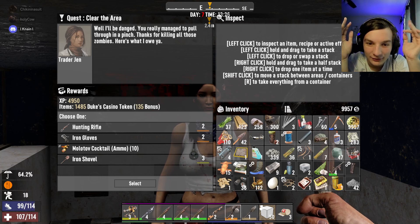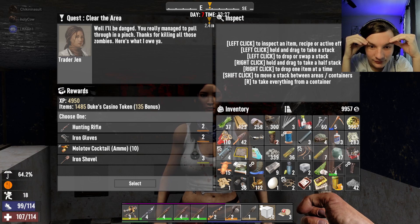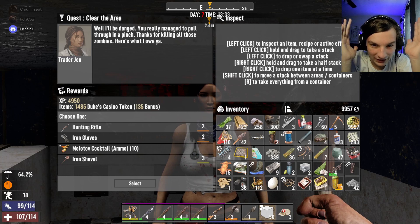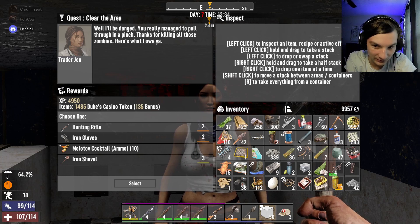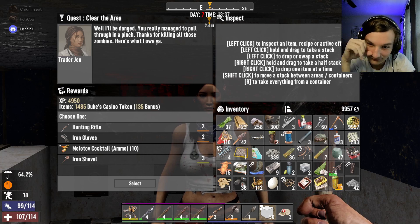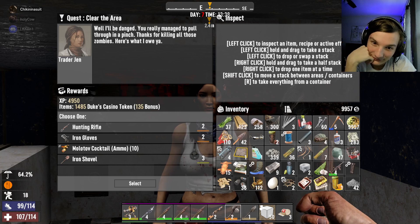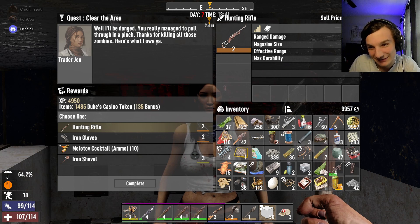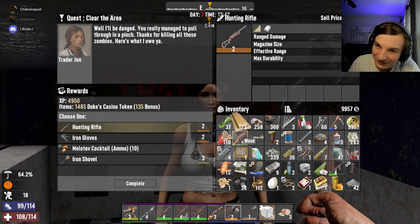Billy, I need help deciding between four pretty good items. I just finished a quest and got four good items: an iron shovel level three, ten molotovs, iron gloves level two, or a hunting rifle level two. I'll definitely take that hunting rifle — easy peasy. A hunting rifle? Correct. Easy — all right, I'll do that one then.